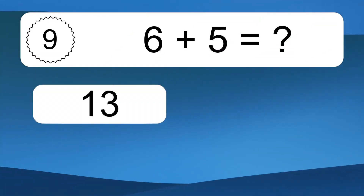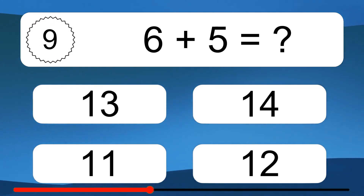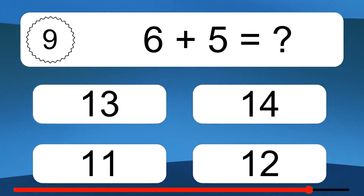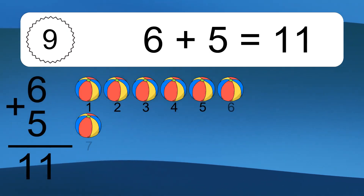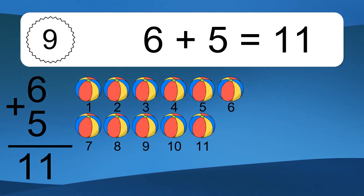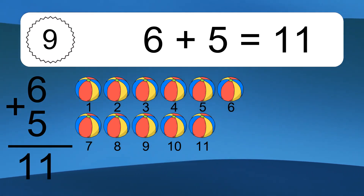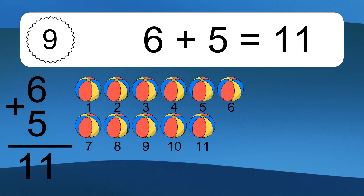6 plus 5 equals what? 6 plus 5 equals 11. Let's count it: 1, 2, 3, 4, 5, 6, 7, 8, 9, 10, 11.